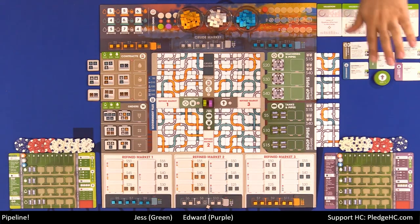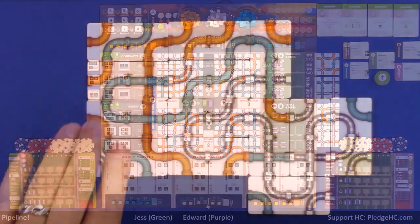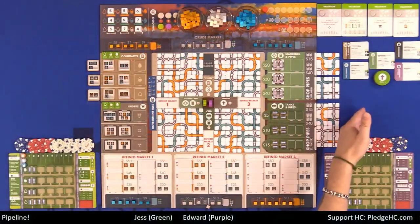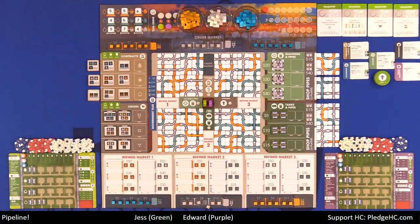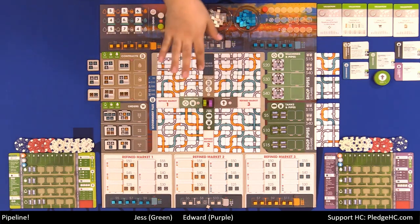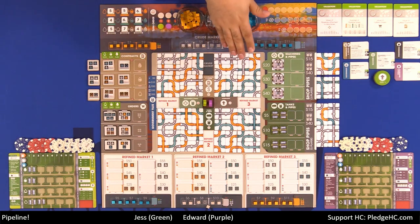Edward has one set up, but there's also going to be an area where you're going to have your own personal pipes. Those are just set up for examples. So what do you do in Pipeline? Well, in Pipeline, you have ten available actions to you. Eight of which are printed right on the board. The ninth one is also printed on the board, vaguely. And the tenth one is your own personal pipes, and we'll get to that much later.